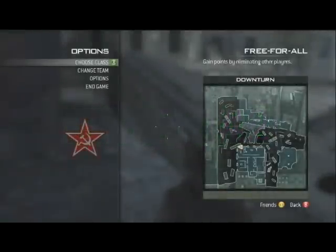Glitch number two — you need to get over here by this building, as you can see where I'm at on the map. Jump on top of this bus right here that's kind of sunk into the ground a little bit. Once you're on top of this bus, look over here towards the corner I'm facing and kind of strafe run and jump over here to the corner.